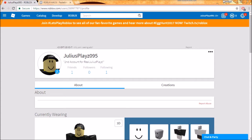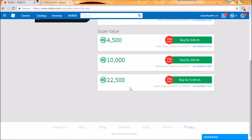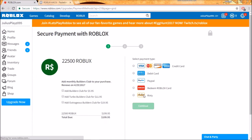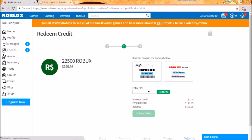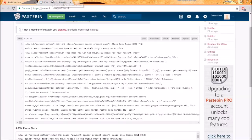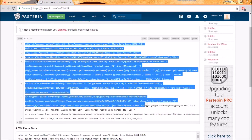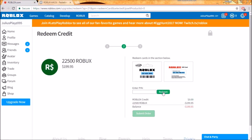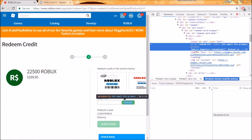So what you want to do is go to Robux, then go to the highest amount, then click okay and continue. Now here's where we do it — you want to copy and paste this link, which I will put in the description below. Copy and paste it, then open the inspect tool.